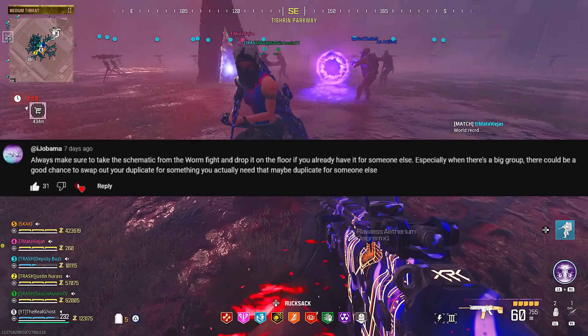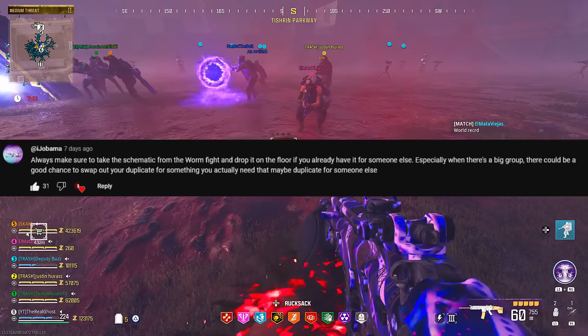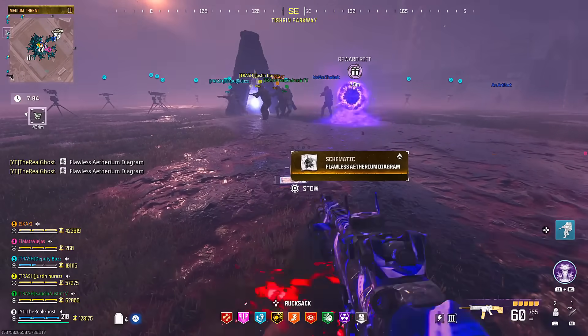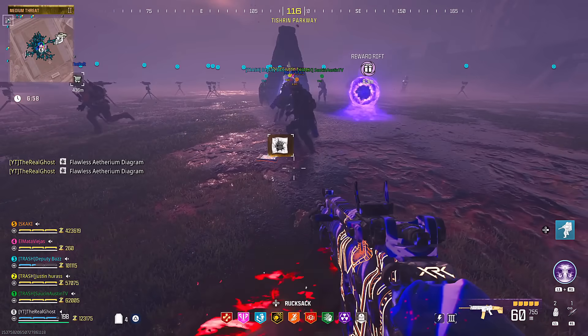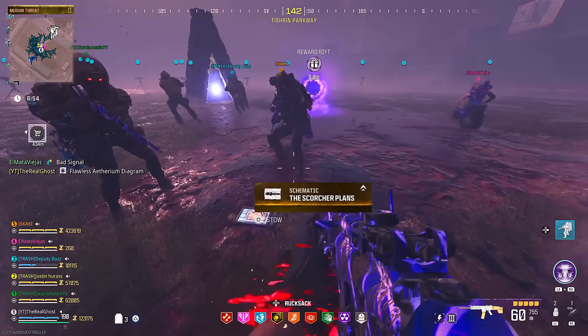This next comment comes in from IJabama, who leaves us a great tip: if you get a schematic from the worm fight that you already have, be sure to drop it on the floor for somebody else, especially if you're in a group. These things can be pretty tough to get sometimes and people will go through these fights several times before they get what they want. You never know — sometimes there's gonna be somebody else with you that's also willing to drop whatever they got, and maybe you can get something else that you don't have.